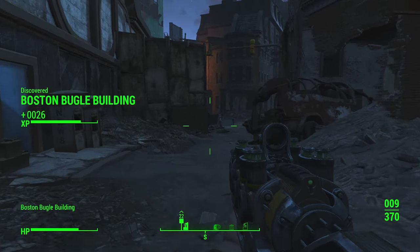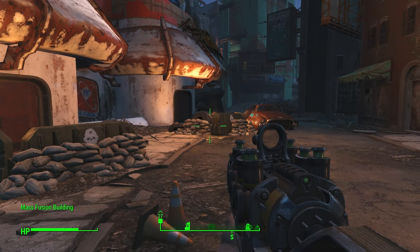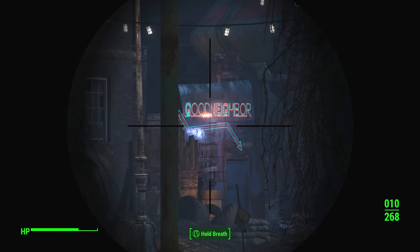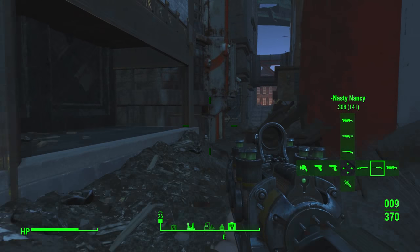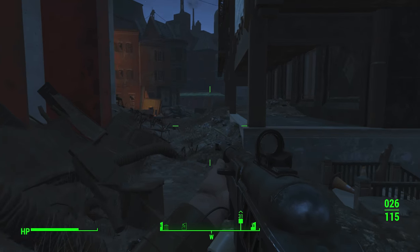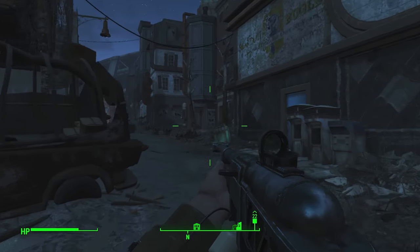Boston Bugle Building — I believe that's where we're supposed to be going. This is where we've got to install the MILA. This is definitely where I expected to find some enemies. My game froze briefly. We're in downtown and there's a lot of stuff densely packed down here. Oh, it's Good Neighbor — at least I have an idea of where I am. Let's switch back over to Nasty Nancy for a bit, just kind of getting a rundown of the area. I've been in here before — the old corner bookstore.